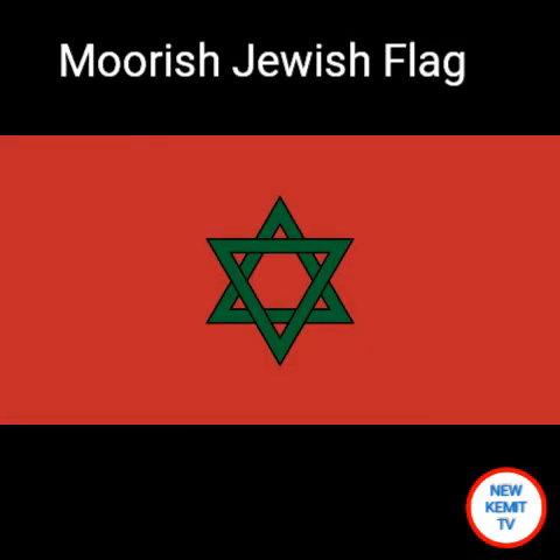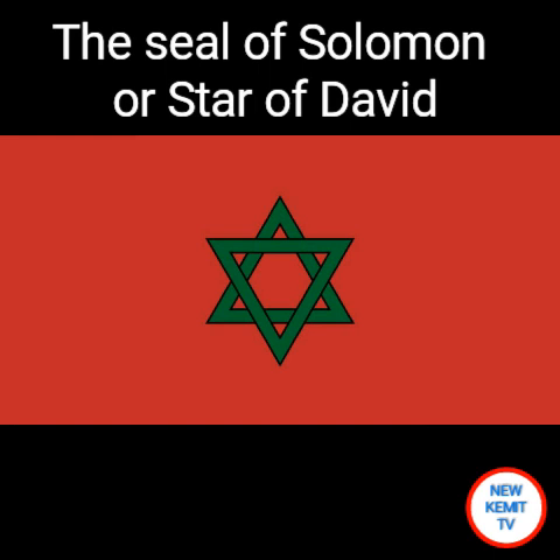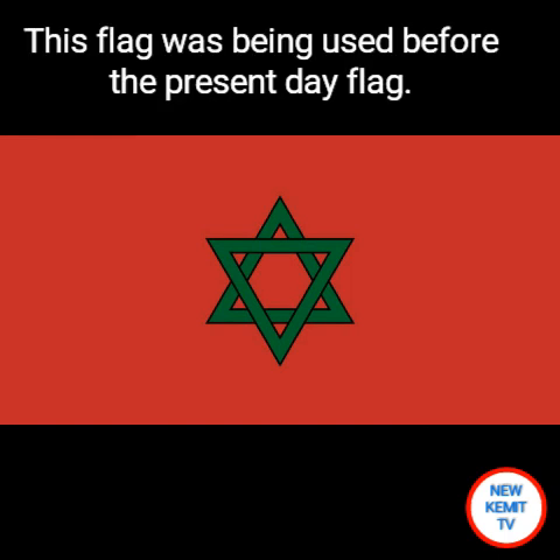This is the Jewish flag of Morocco, the seal of Solomon. Morocco's Jewish population exceeded 250,000 before 1940. This flag was used before the Nazi era, and it was used before the present-day five-pointed star. This flag represents a time when Moors and Jews had a much better relationship than they do today.